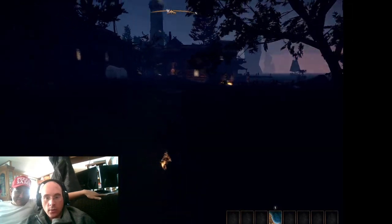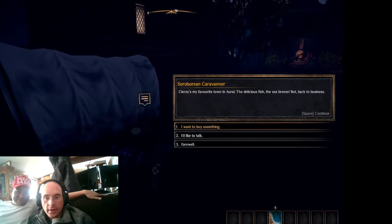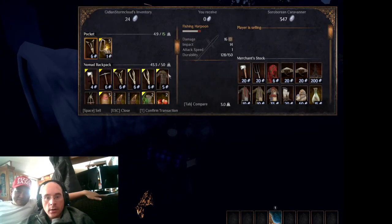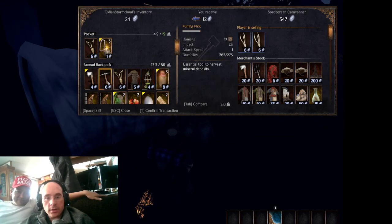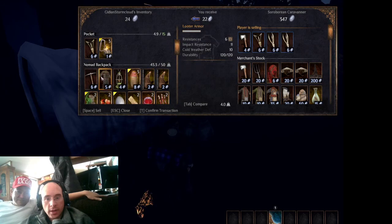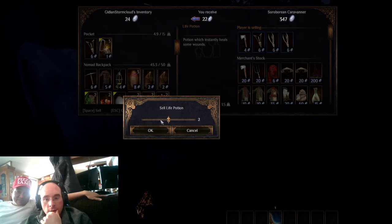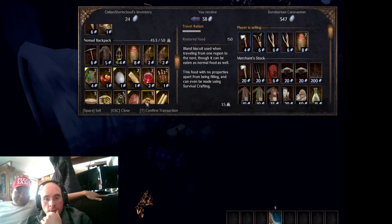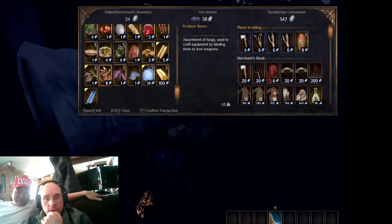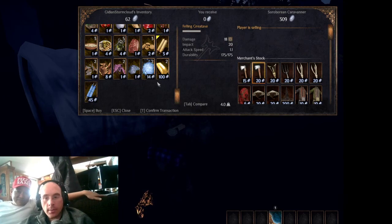All right, now we can sell. Greetings friend. We're gonna sell this, and this. We'll keep the pickaxe, sell that, don't need that. We've got three of those, we don't need three — let's sell two of them. We're gonna keep the eggs. Everything else I think we're gonna keep.